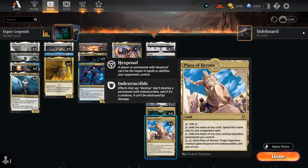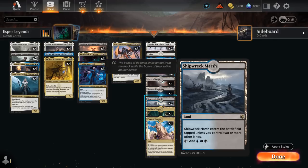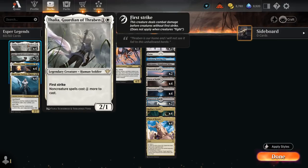Our mana base has a few goodies with a full set of Plaza of Heroes, which is part of what enables this three-color mana base — it makes one mana of any color to spend on legendaries, or one mana of any color among legendary permanents we already control. For three mana we can also exile it, and a target legendary creature gains hexproof and indestructible until end of turn, protecting our key creatures from removal. The channel lands from Kamigawa are awesome in this deck, which is why I'm playing two copies of Eiganjo — these can be channeled for just a single white if we control two or more legendary creatures to deal four damage to an attacking or blocking creature, very efficient removal that doesn't even get taxed by Thalia.